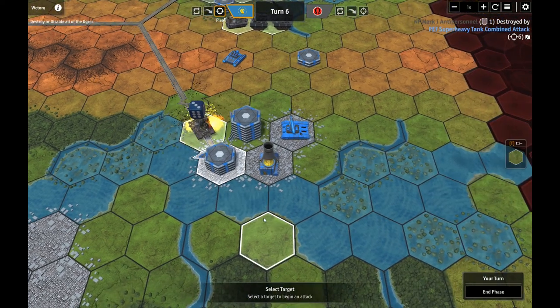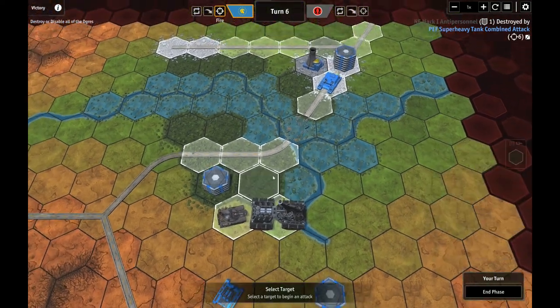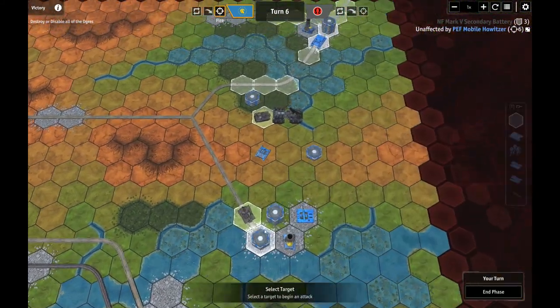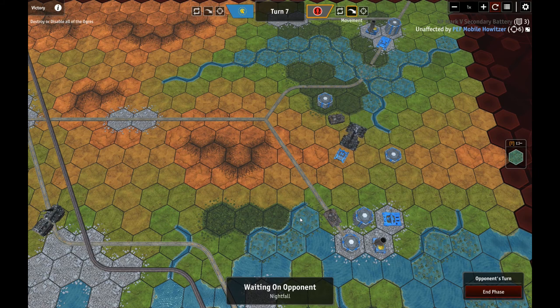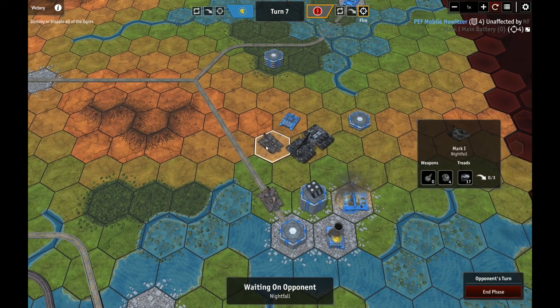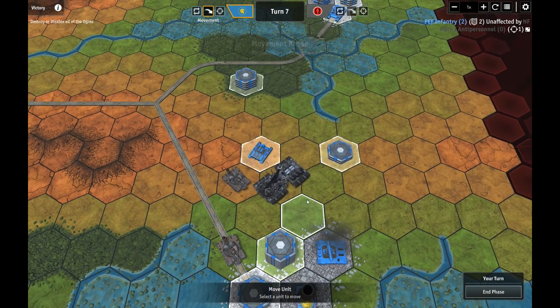Oh, you're coming down here now — he's still got a hell of a lot of secondary batteries too. I was really hoping he would go around the corner there but he did. Disabled my howitzer. At least they're focused on that howitzer. They're just gonna destroy these infantry sitting out in the open. Sorry guys — I knew it, they told me, but I still did it. Your secondary batteries have range two, my missile tank has range three, so I'll pull it back.